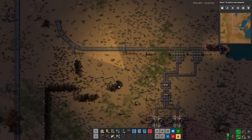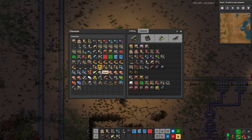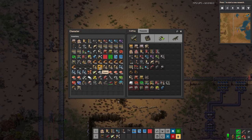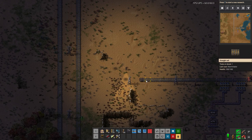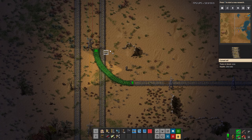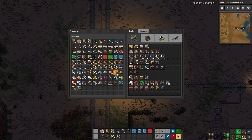We now have these guys running, which is fantastic — very slowly, but nonetheless going. And then they will go into here, and we will want those to actually be stack inserters pretty soon, once we get the materials. Now this is a bit interesting — we actually don't even have to curve this. Now that we've removed this cliff, we can simply just connect here, which is a lot cleaner. I was going to not remove the cliffs, but I didn't actually realize I could make cliff explosives with what I had in my inventory currently. And this makes things far simpler.